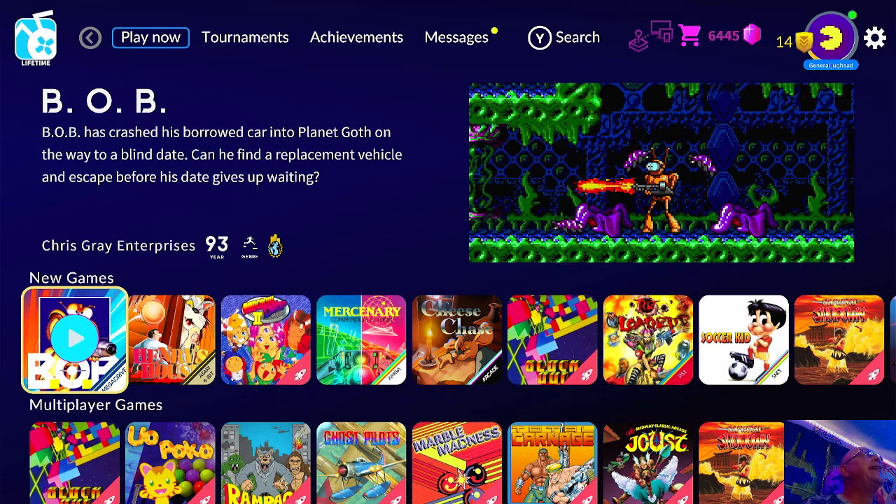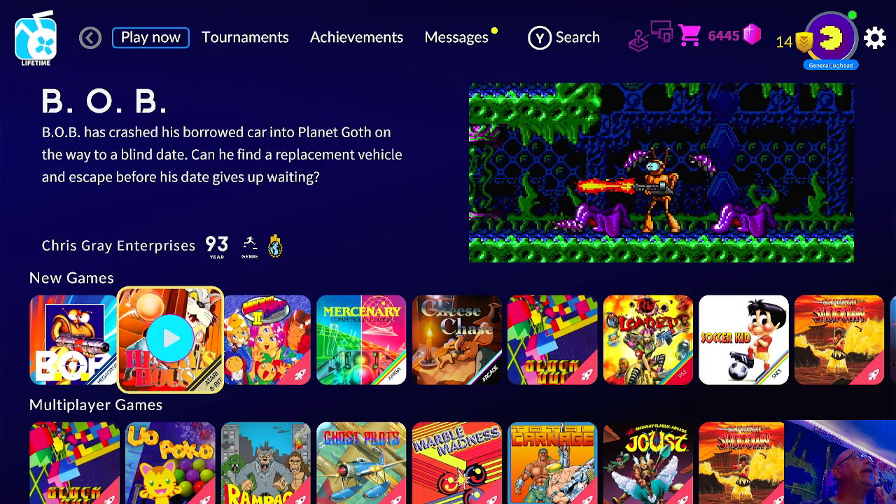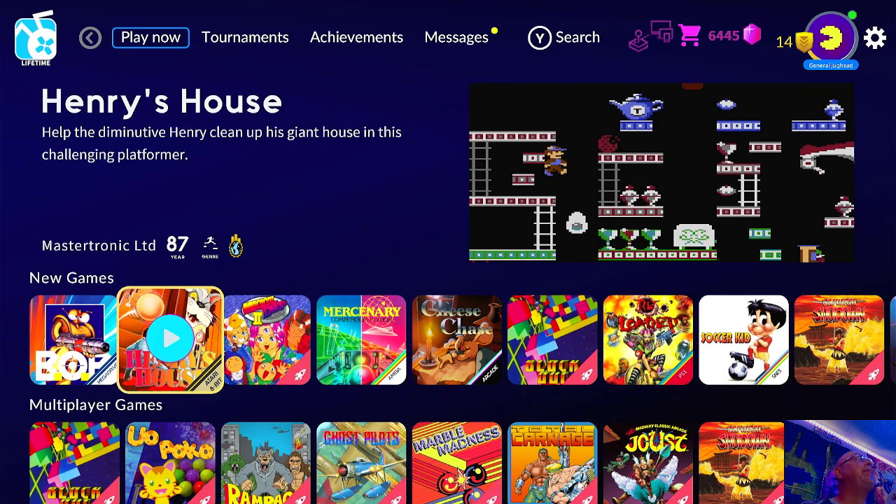Hello, welcome to Tim's Tiny Arcade. Today we're going to look at the new games that Antstream Arcade released. We got two new games this week — the first one is B.O.B. for the Mega Drive. The other game we'll be testing out today, playing on the Atari 8-bit, is Henry's House.